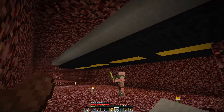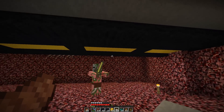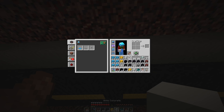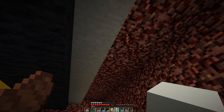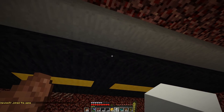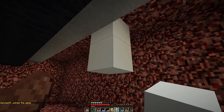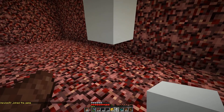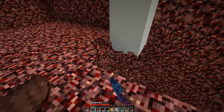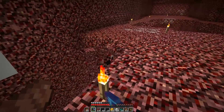Looking good! My first light is going to go right here — this might be my favorite aspect of the whole thing. I'm going to space this out by one, right in between, do one block there and then another — that's two — and then go with three, then cut this out. This is a little walkway we have here so eventually we can cut it all out.